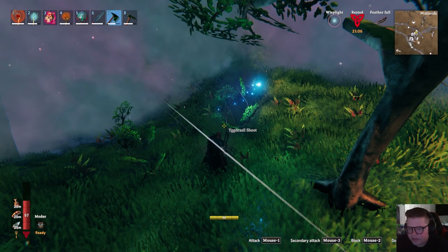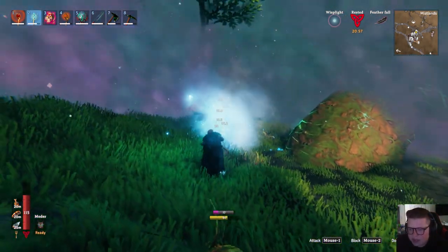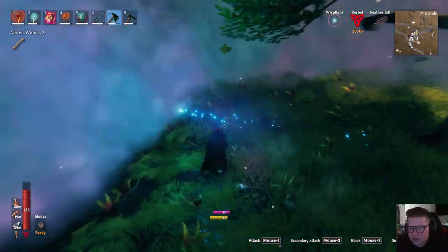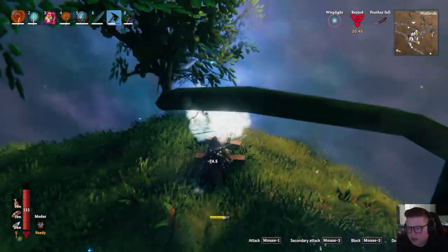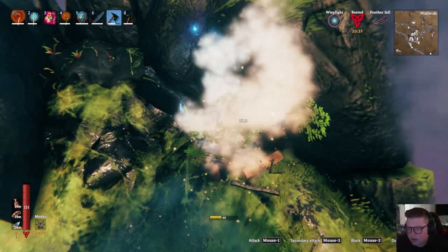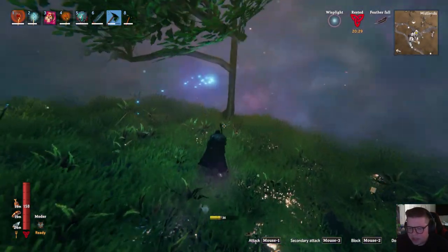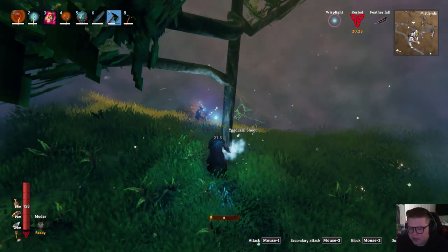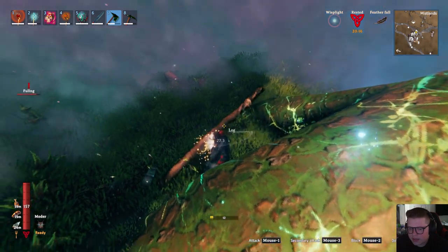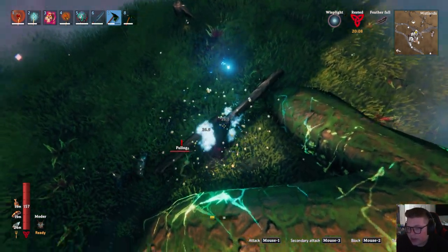Oh, big beetle! I forgot how much they sucked. Let's get out of my face. We just have to collect a little — I think we only need about 25 or so. Maybe we'll just break the roots around here, and if we really need to we'll cut down one of the big trees, but we should be fine. Then just get some fine wood — the birch or white trees in the plains, that's where you get fine wood. We'll head to the plains after this, get the wood, build the ship, and start making our way toward the Ashlands.